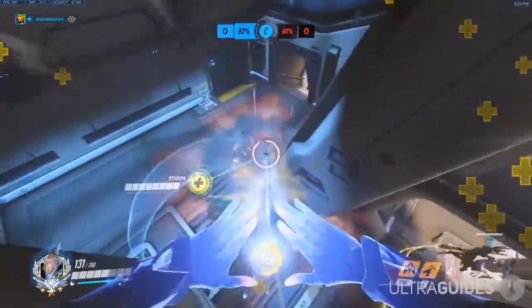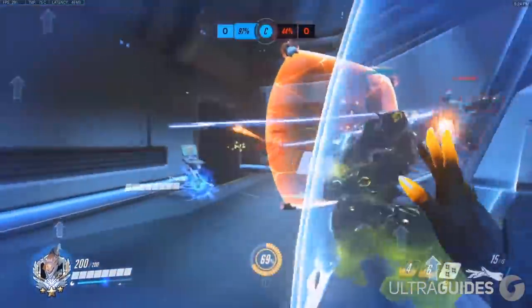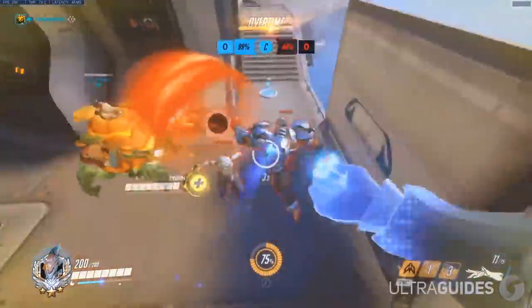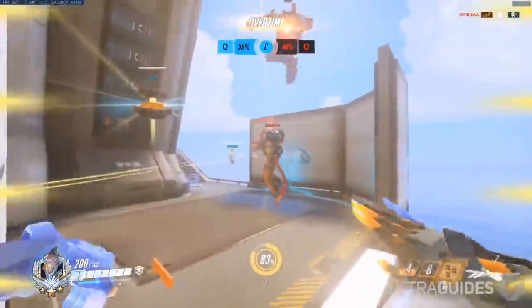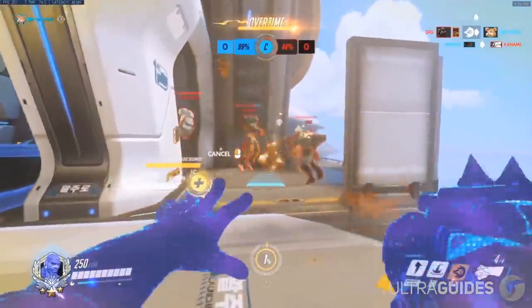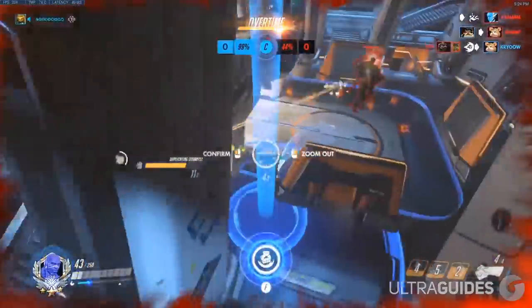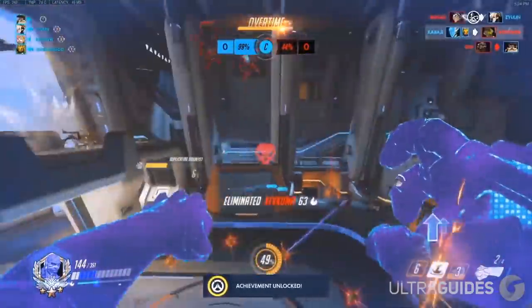At number fourteen, the only exception to that rule is flying behind the enemy team to a safe position — emphasis on safe. The playstyle is actually more like Doomfist. You play behind the enemy team, drop down onto them to pick up a kill, then fly out. That works really well, but you have to mix it up, and it's a valid option on maps that allow it.